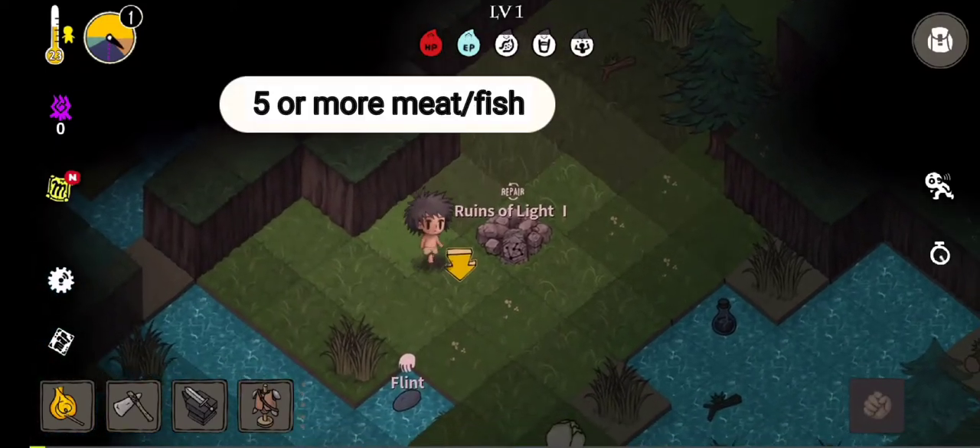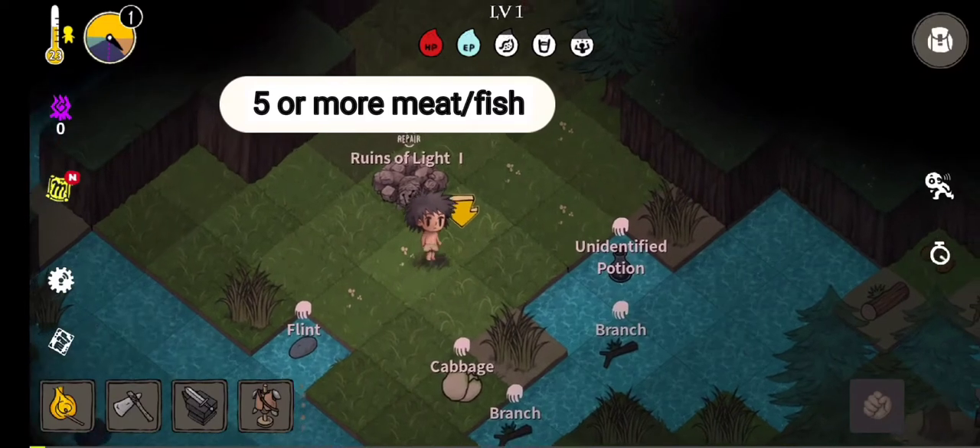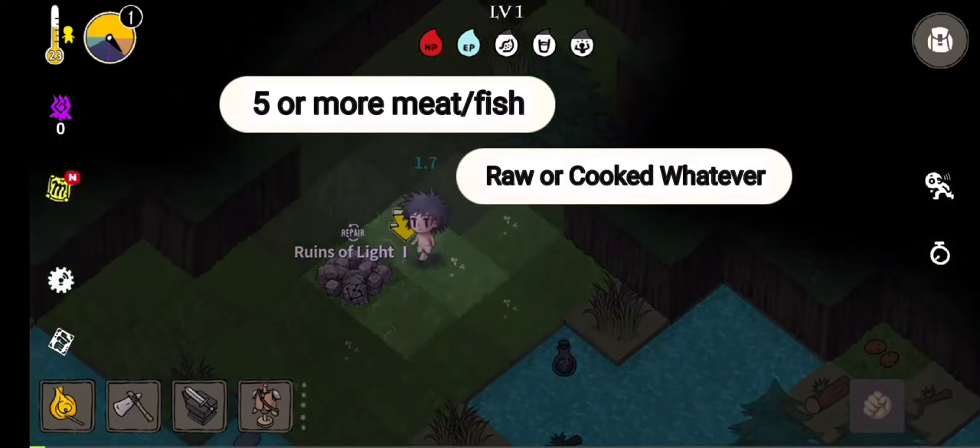Now get at least 5 or more meat or fish. You can use raw or cooked — whatever you got — as long as it's meat or fish.